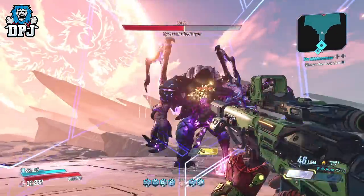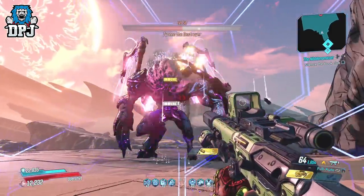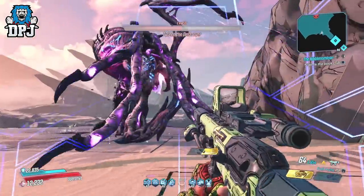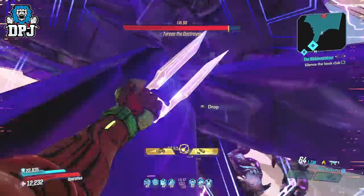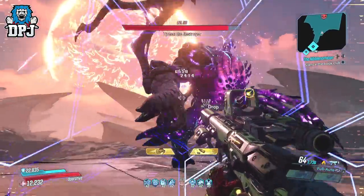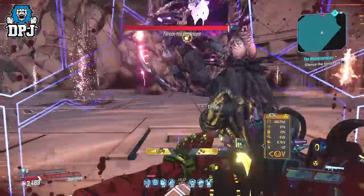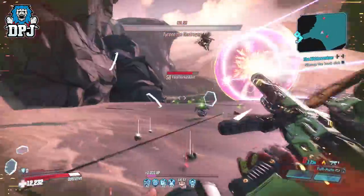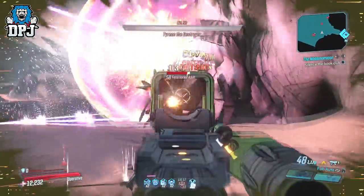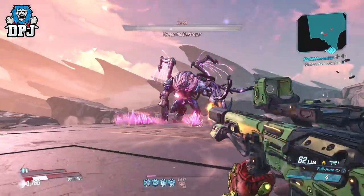If you ever go and farm Tyreen, it's probably best to wait until June 4th when we get the Phase 1 patch, which updates item cards showing the level at which that weapon is tied to — so for instance a Mayhem 10 King's Call will stay Mayhem 10 on its item card. Exclusive to Tyreen in terms of dedicated drops, I believe it's the King and Queen's Call, the Utter Chaos artifact, and the Bitch SMG.